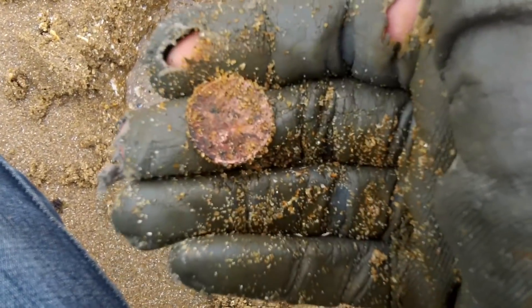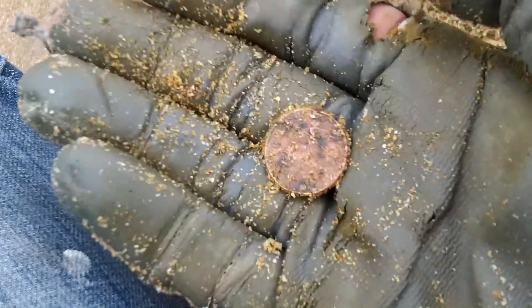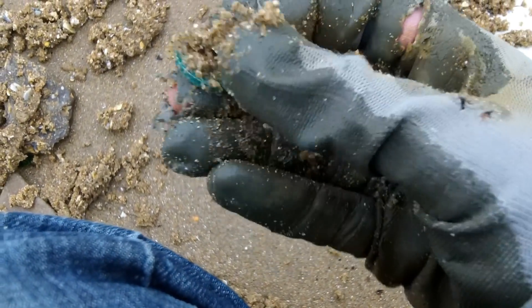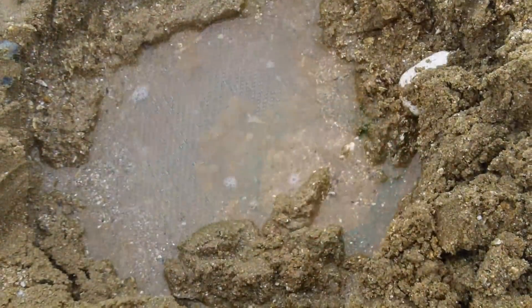Next up, everybody's favourite - a crusty penny. These come in as iron and then they flick over to a decent sounding noise. I find if you pass over them really slowly, with recovery on about four depending how trashy the area is - mine's on three - you'll end up digging it because it will sound okay in the end. There you go, one crusty penny. Didn't need my pinpointer for this one. And that's looking nice and green - oh, it's not a pound. It's another one of these foreign coins, 100 escudos. Sounds good but it's probably worth about 10p.